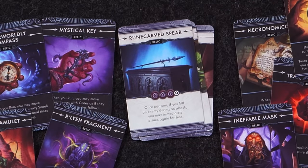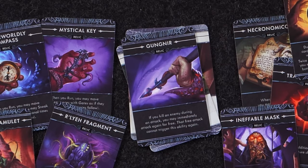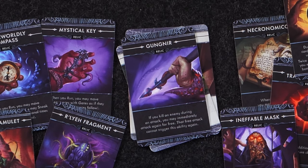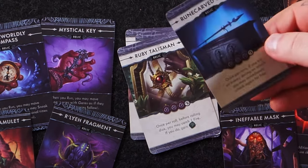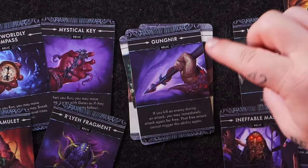Rune-Carved Spear: once per turn, if you kill an enemy during an attack, you may immediately attack again for free — that's a whole second action. Its transformed version, Gungnir: if you kill an enemy during an attack, you may immediately attack again for free, but that free attack cannot trigger this ability again. However, if you use a separate action to attack and kill again, you could re-trigger it — potentially six full actions if you're a ranged character. Holy cow.